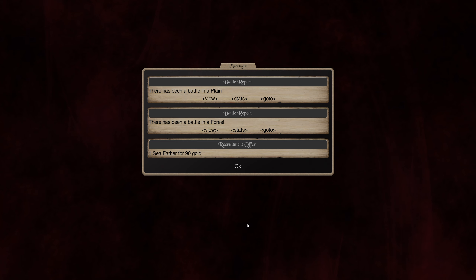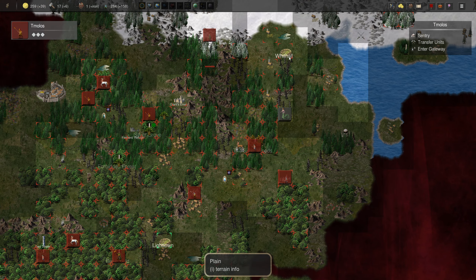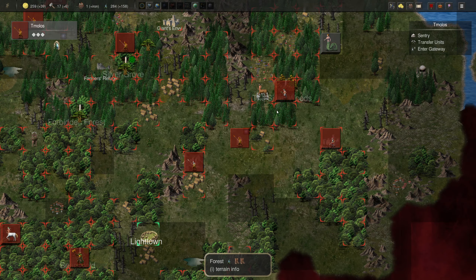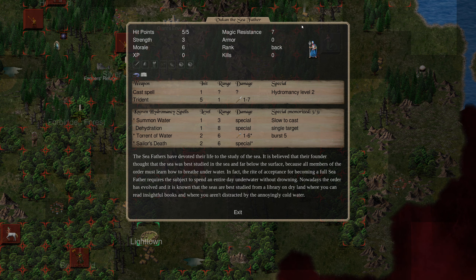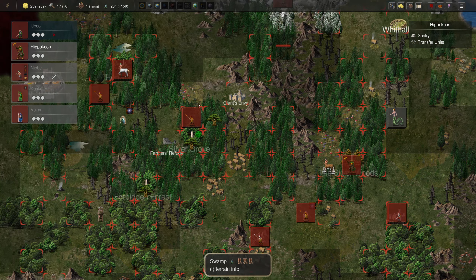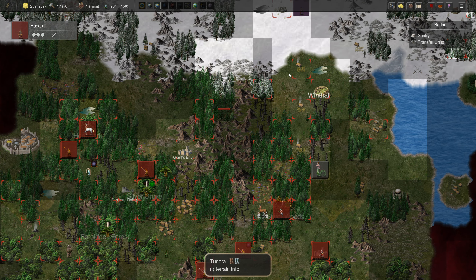Hey folks, welcome back to Conquest of Elysium 5. I was just starting this round and I thought I'd end the episode. Let's see what we've got. I'm pretty sure I built... yeah, that's right, I got this guy - Vukan, the Seafather. He's going to be quite useful at some point, I think. Okay, let's carry on with this round.